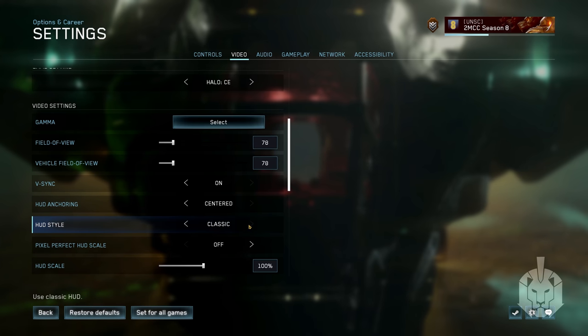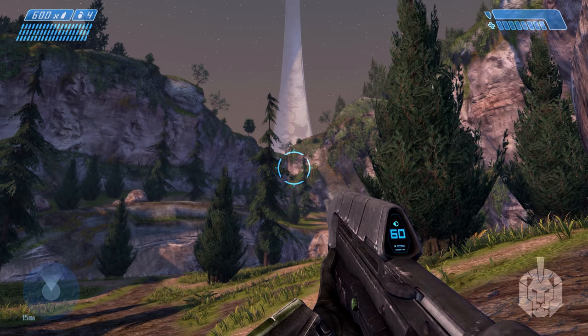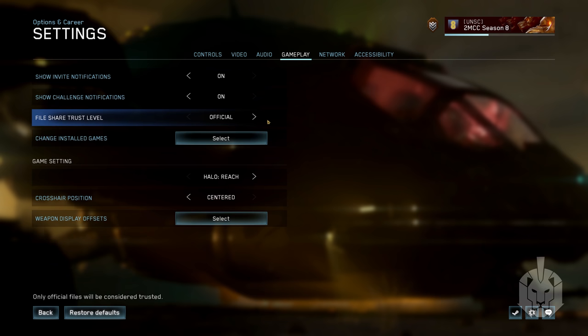There's just so many new things to check out this season. The classic Halo CE HUD has been restored, view model offsets have been added, and PC file share is coming as well.